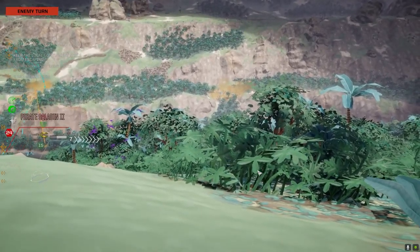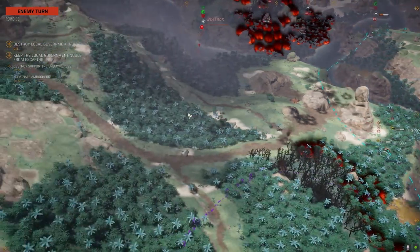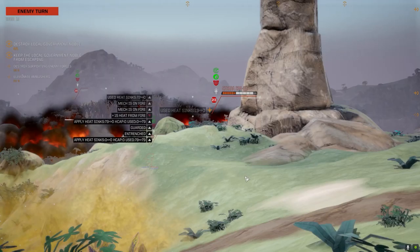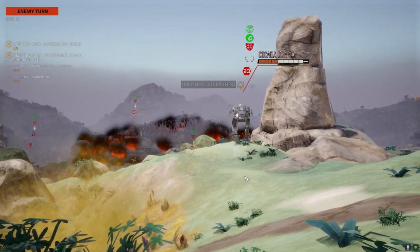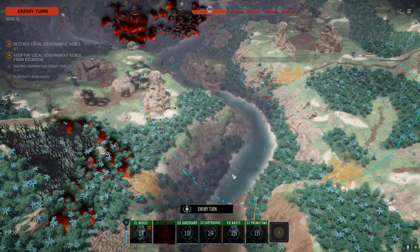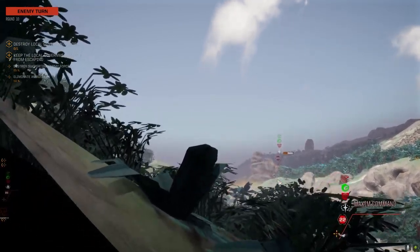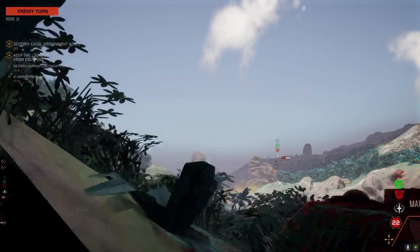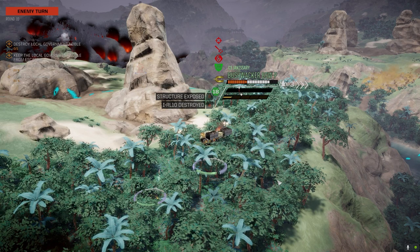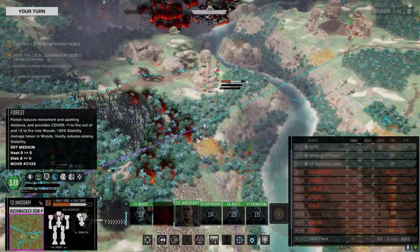Right into us — beautiful. We've got to get up the other side and get out of here. Just keep moving away from those guys. These guys have dropped a lot of heat. We've been along in the water. I lost a weapon — it's out anyway, doesn't really matter.